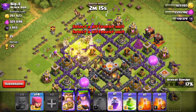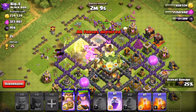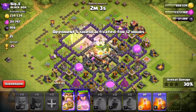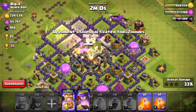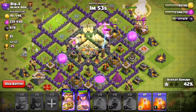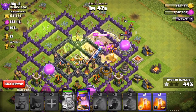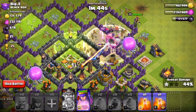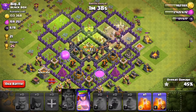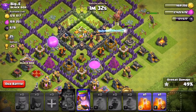Let's drop a heal spell and a rage spell — we still have 14 archers, let's drop them on the outside. The Archer Queen is going around the outside — that's not good. We'll drop another rage spell with the Barbarian King since he's going into the center. The Barbarian King will get the town hall it looks like, but I don't think he'll get much further. A giant bomb just took out basically all of our archers.